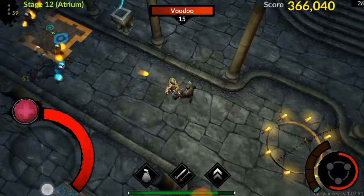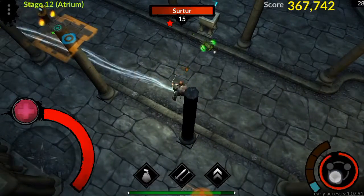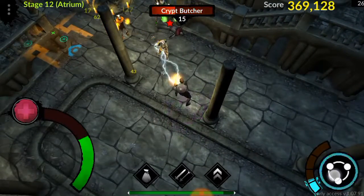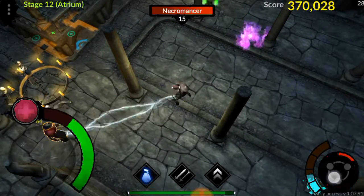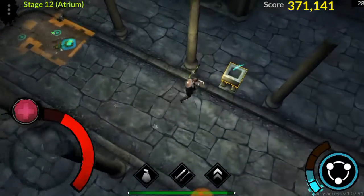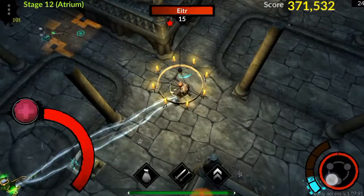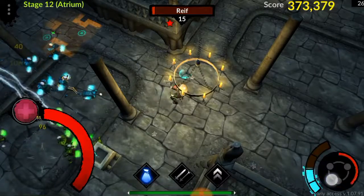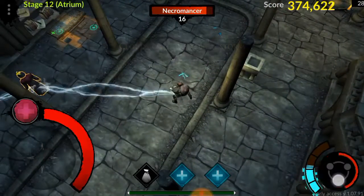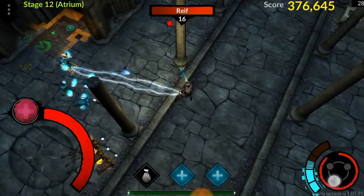So yeah, that's it — chain lightning only. By the way, I have negative 25 poison resistance — you can see, yeah, negative 41 now. Negative 25 is my level up again.